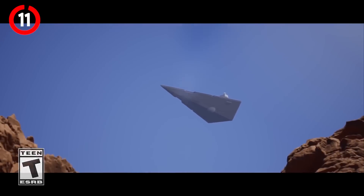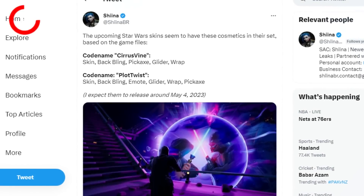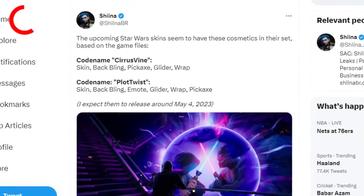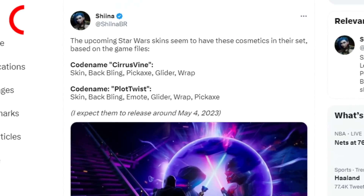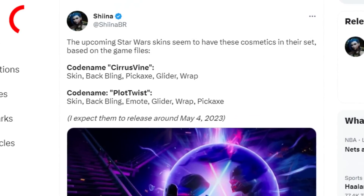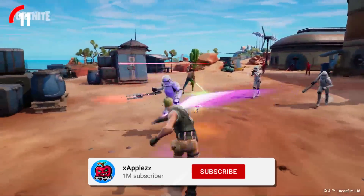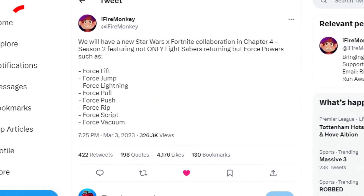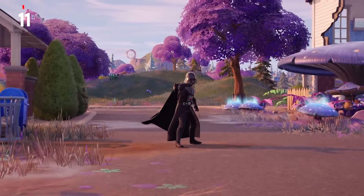We have new information about the brand new Star Wars collab coming on May the 4th. We know we're going to be getting two new male skins — the codenames are now in the files. The first is called Seerah's Vine, coming with a skin, a backbling, a pickaxe, a glider, and a wrap. The second codename is called Plot Twist, which comes with a skin, a backbling, a pickaxe, a glider, a wrap, and an emote. We don't know what these two skins are yet, but they'll be added next update, along with new Mythic Force abilities — you'll be able to push players off the map or off really high buildings.